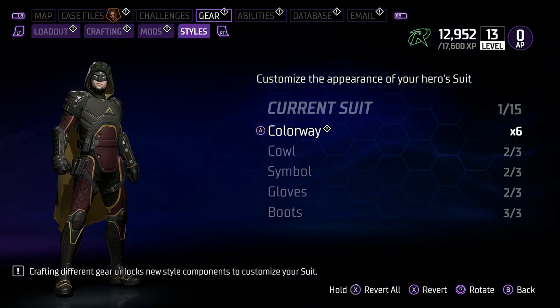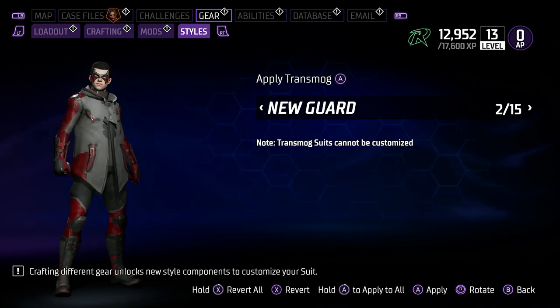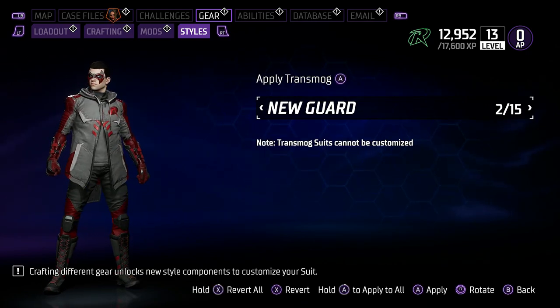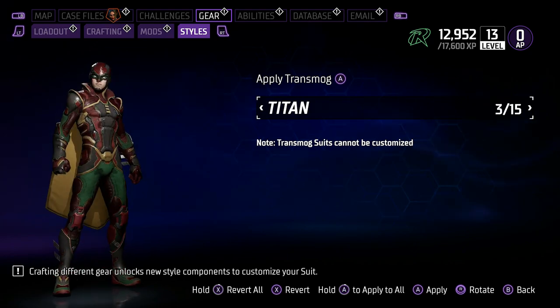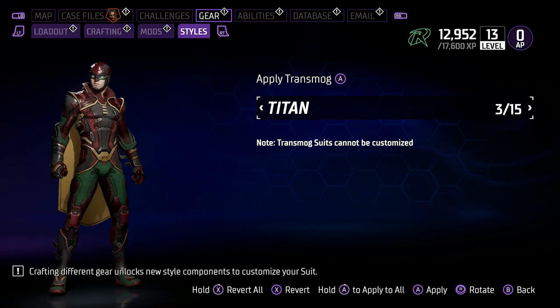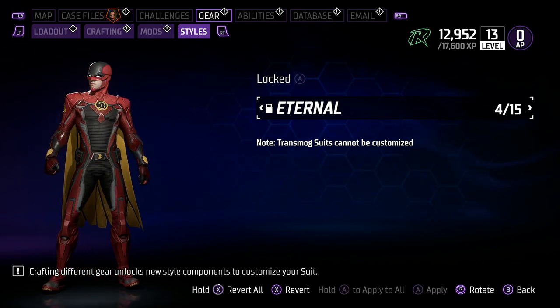Up at the top here is something completely different. As it says here, 'apply a transmog' — basically, would you like to apply a skin to that significant piece of gear? You're going to have a lot of these and you're going to be able to unlock them as you play. But how exactly do you unlock them? As you can see here, quite a few of mine are still waiting to be unlocked.